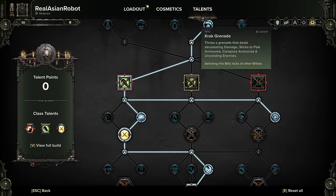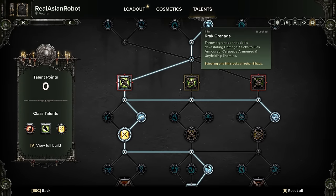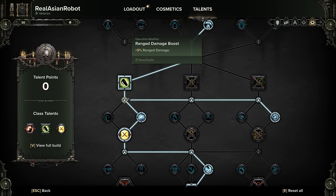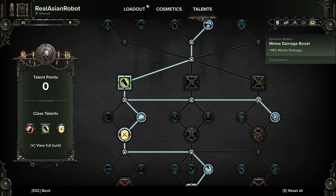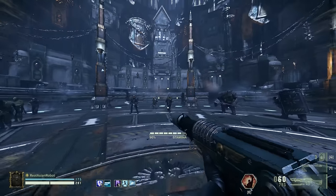Grab the Shredder Frag Grenade — you can actually choose any grenade with this build, which is another flexible thing about it, but I choose Shredder Frag Grenades because I like them. Grab your ranged damage boost, grab health boost, grab melee damage boost, and then grab Agile Engagement.